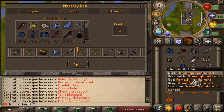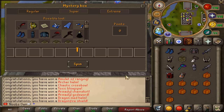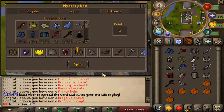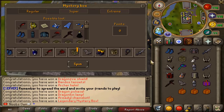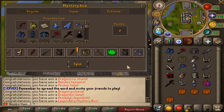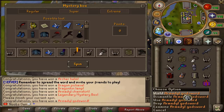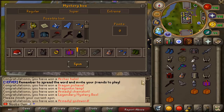Here we go, another AGS — man, what is this fun! And we got another legendary mystery box added as well, which is actually quite amazing because it's worth double the amount of the regular mystery boxes in the donation store. And another AGS as well — that's the third AGS in this inventory. I guess we are getting really lucky with the AGS's.